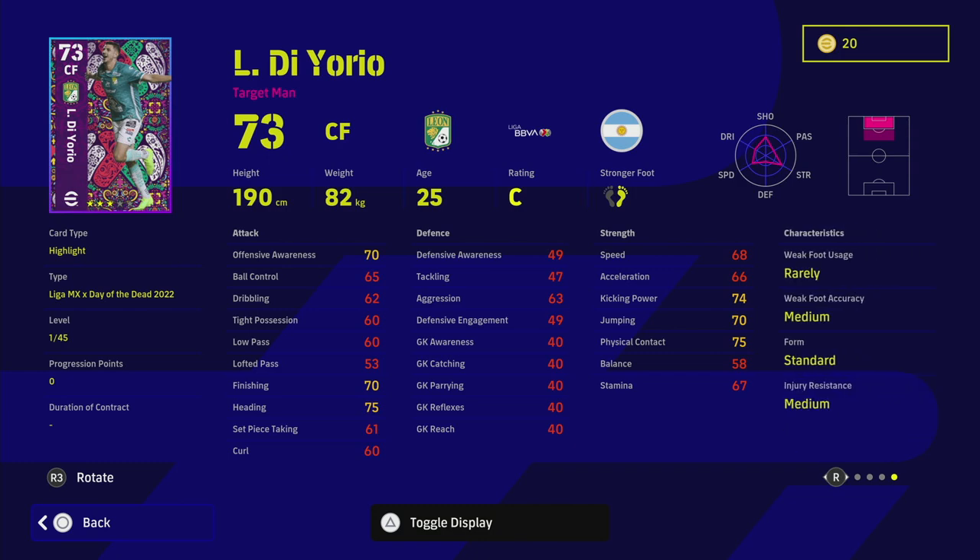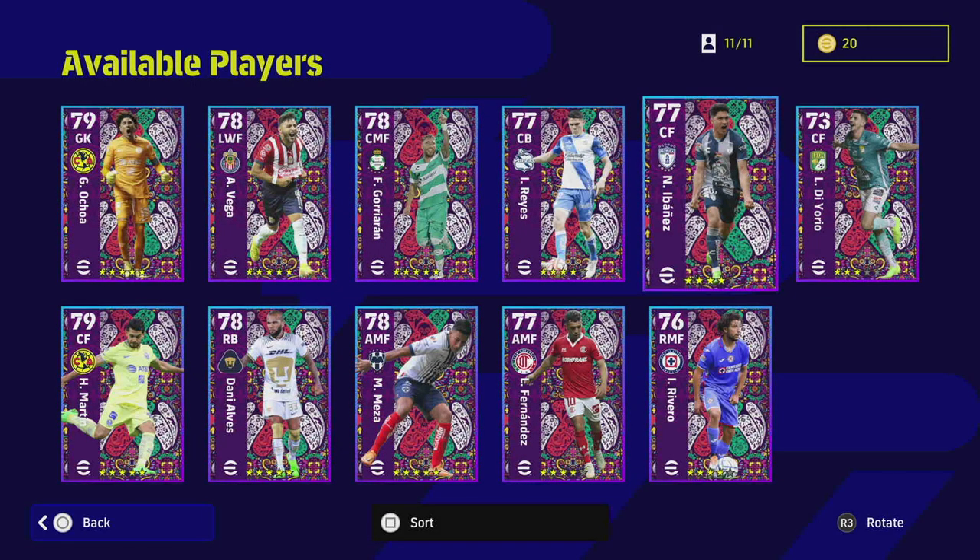First up is Orio — he's got really low speed for a center forward and doesn't even have good finishing. He has 45 levels but you're not going to be able to max him out meaningfully. The only use is as an aerial threat, but he doesn't have acrobatic finishing, one-touch pass, long ranger — nothing like that. He's basically a target man only, and his stats confirm that.